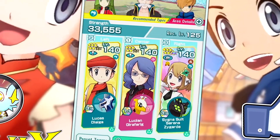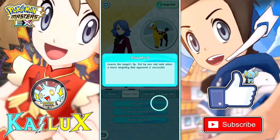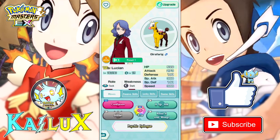I got Lucian yesterday from the free 100-pair scout. Let's use him in this video. I'll be pairing him with Cygnosis Arena since Lucian can debuff switcher defense, which is very useful, and can also debuff attack and buff speed.